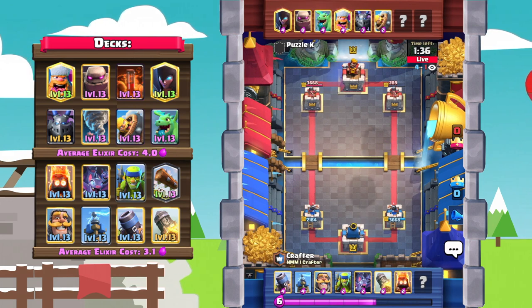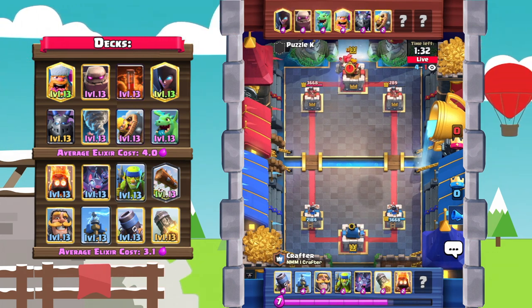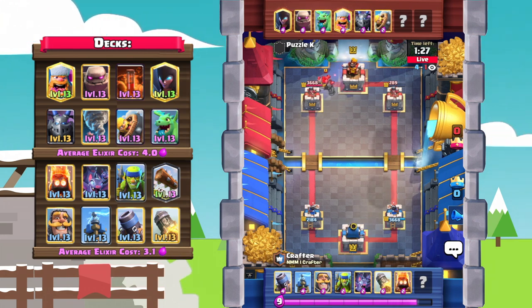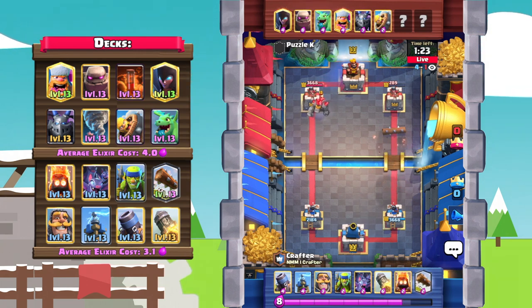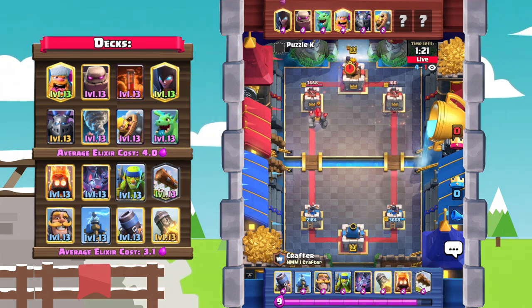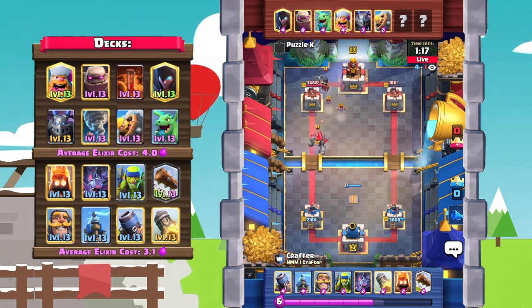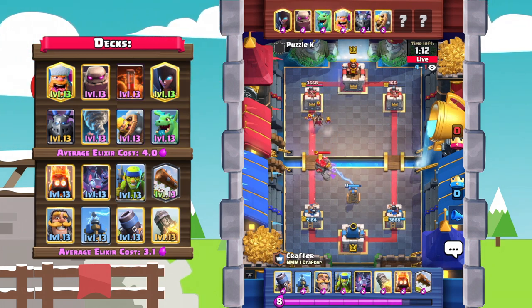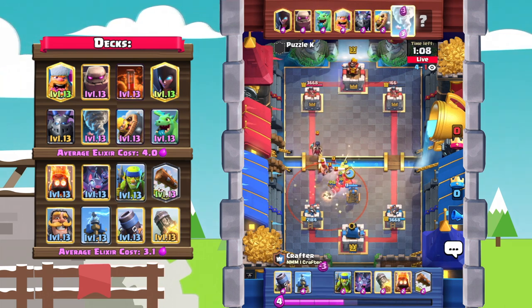289 hit points — this is definitely something you want as a mortar player going into double elixir time, especially with golem having such an insane advantage in double elixir. You just want a really good lead going in. Crafter cycles a log onto the tower — it's just two logs away. Tesla goes down to DPS that golem, wanting to get the tesla down as late as possible to conserve as much health as possible.